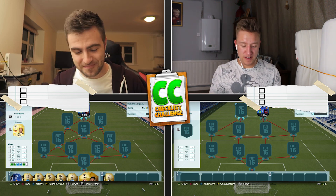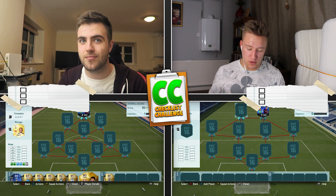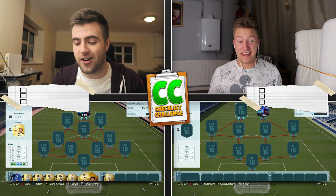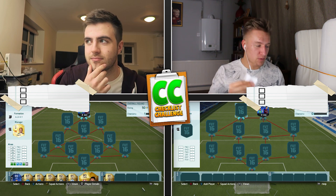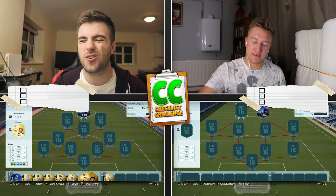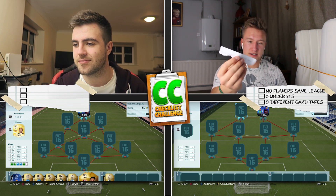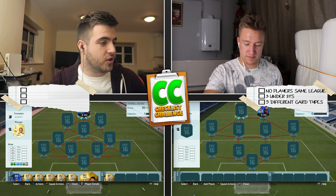My first checklist point is no players from the same league — so no BBVA players. At least it's Brazil, that's the only thing I've got. That's why I'm not too bothered. If it was Modric, that would make it a lot harder. My next checklist point is three under-21-year-olds — that's pretty easy as well. And finally, from the special pot, I have five different types of cards. No BBVA, five different types of cards and under-21s — that might be quite tricky.